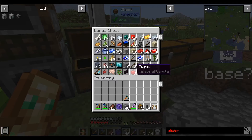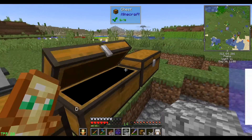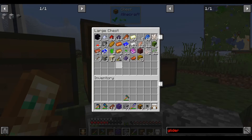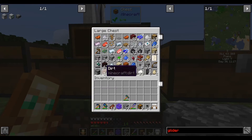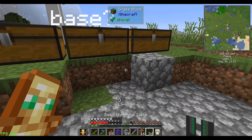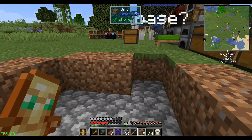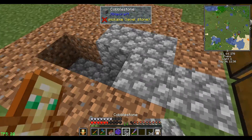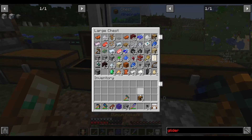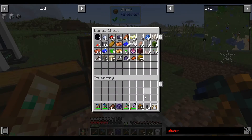I have good news and bad news. Good news is everything is in our chests. Bad news is any semblance of organization I once had is long gone. Perhaps worst news is I can't find my dirt anymore — oh, there it is. I'm covering the hole with cobblestone and dirt. The rest is covered with cobblestone — it's a mark of our failure. Now all our items are scattered between the chests, so I'm going to do that storage scanner before I go insane trying to find things.